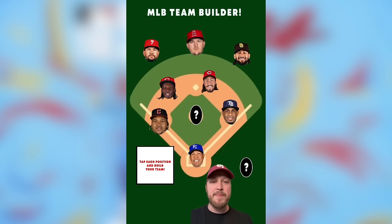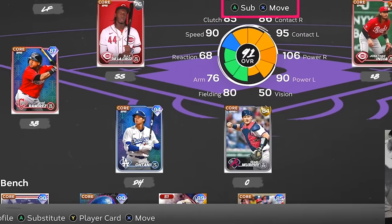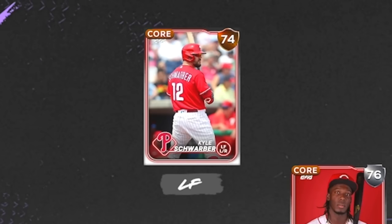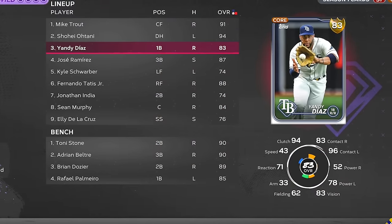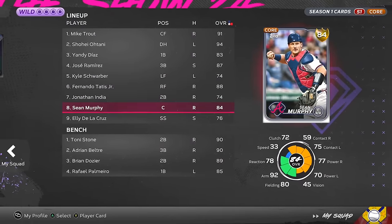My backstop is going to be Sean Murphy, and my DH — I am going to go very broke. He should be in a Dodgers hat, but whatever. I just spent a bunch of stubs and we just have to pray that no one hits it to left field. The lineup is Mike Trout, Shohei Ohtani, Yandy Diaz, Jose Ramirez, Schwarber, Tatis, India, Murphy, and Elly De La Cruz.